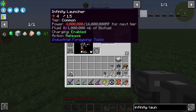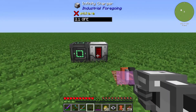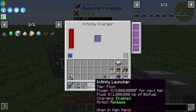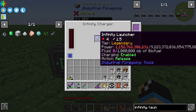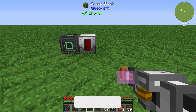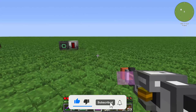These tiers we can increase by putting in some energy. We can do this with the help of the Infinity Charger. If we put in, we can see we have the tier pool, and we can see that if we put the Infinity Lounger into the Infinity Charger, we can see we have already the tier legendary. That's how we can get some energy into our tool.